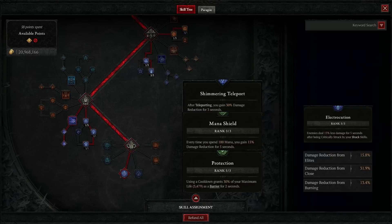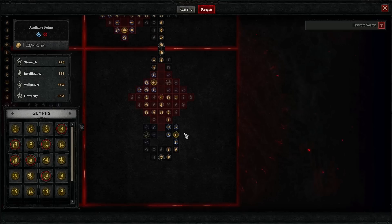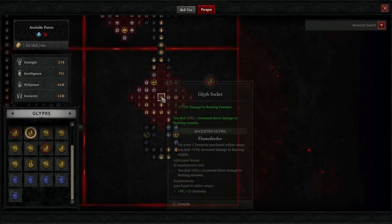For improved defense I use: Shimmering Teleport, Mana Shield, Protection, and Electrocution, plus damage reduction stats from elites, close enemies, and burning enemies. On the paragon, please follow the order of attaching boards to help lower the requirements of rare nodes.